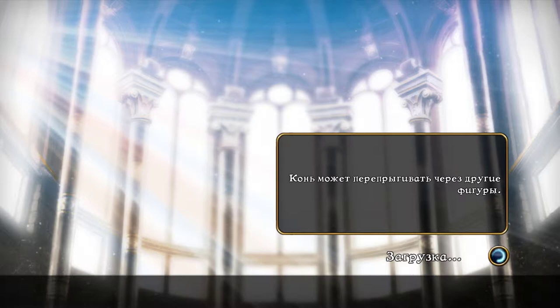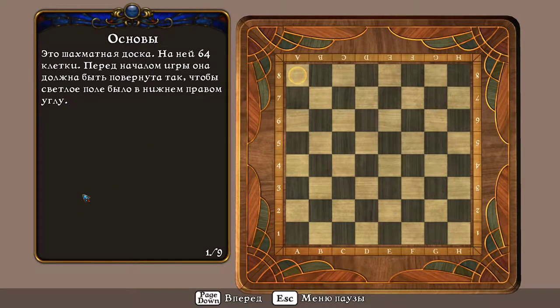Это шахматная доска. На ней 64 клетки. Перед началом игры она должна быть повернута так, чтобы светлое поле было в нижнем правом углу.